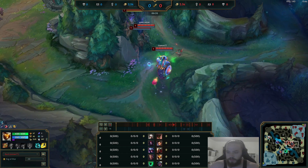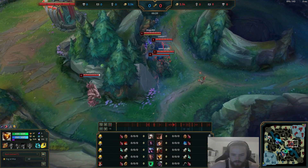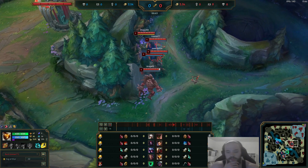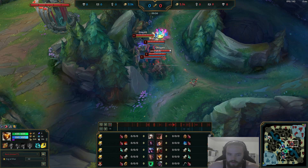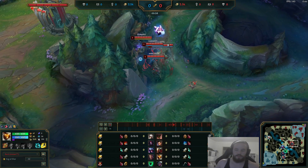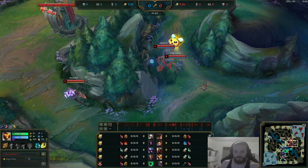We'll watch the game and I'll give you some input. For items, you want to start with a Long Sword and get your Statikk Shiv as soon as possible. Bard ADC — obviously no one else plays this. I think you guys know me: I play Bard everywhere, even in jungle. You have to be good on Bard, but it's not a bad pick at all.